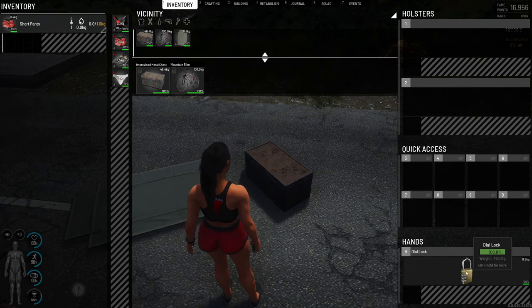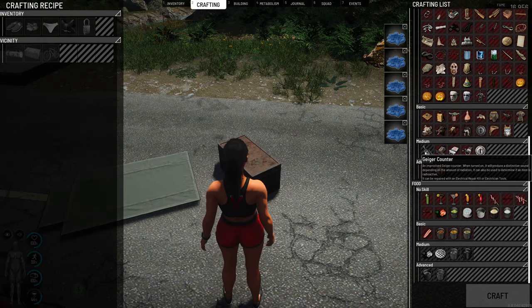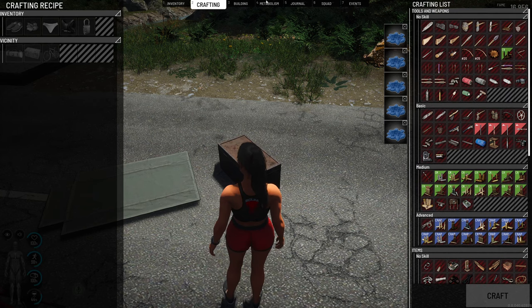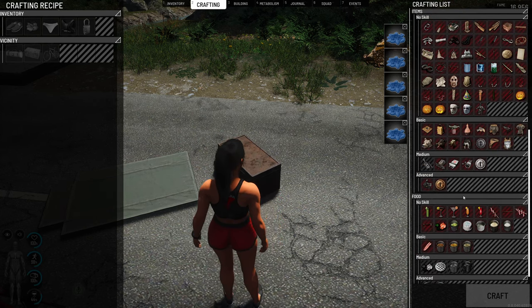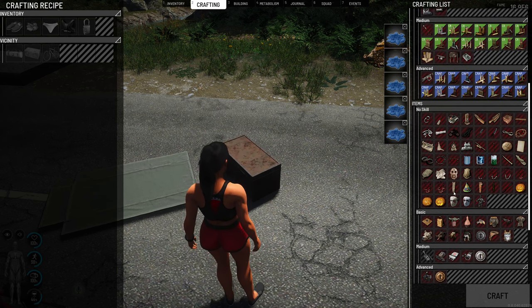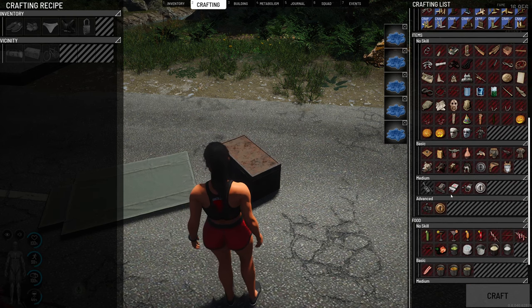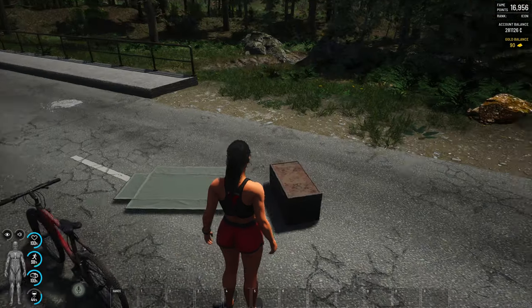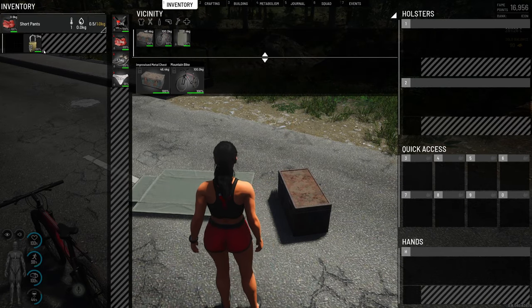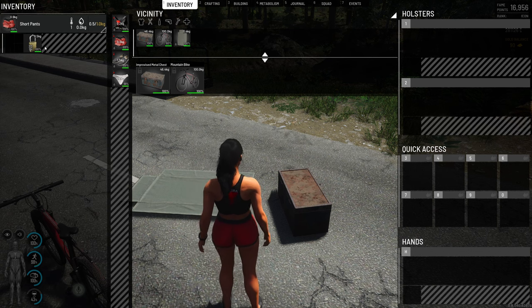So you have the dial lock, and it's really cool. I don't know if you can craft it — let's check really quick. You might be able to craft the dial lock, and if you can, that's going to be super awesome. Maybe you can't build it; maybe you have to find it in the open world. I think you're going to have to find it in the open world. So this is going to be a rare commodity, which is awesome because it's a very high tier. And the best thing about it is you can't pick this lock.